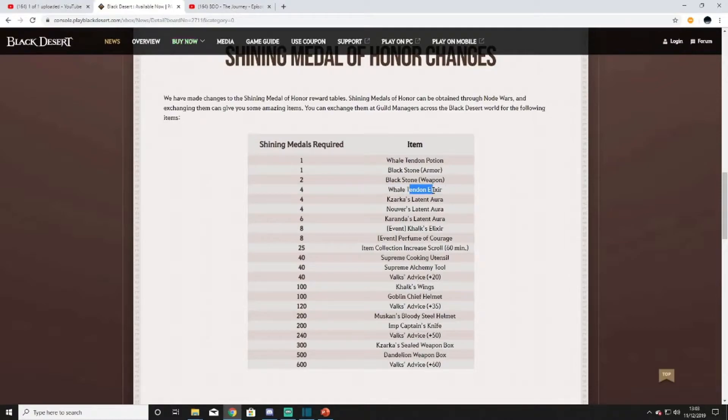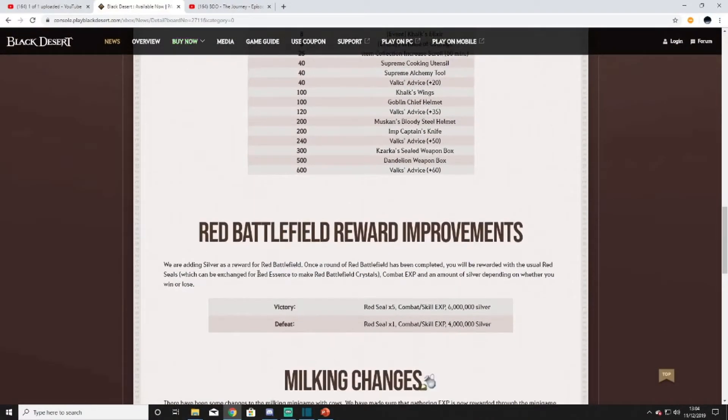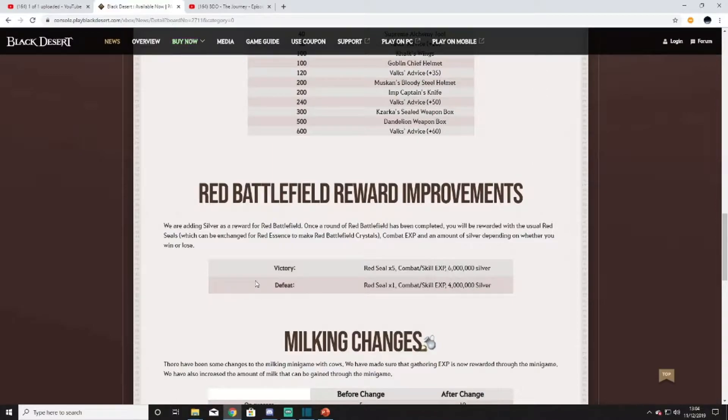Perfume is decent, whale potions are decent if you need a top up, and grabbing a free dandy box isn't bad. There's also a well tendon elixir — the damage reduction version — which is another decent one. So instead of spending money on these things, I might just trade in these seals for them. Some of these are definitely better value than others and I'll make a video on the best hand-ins if necessary.